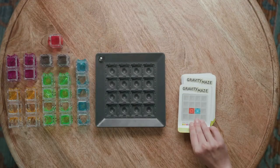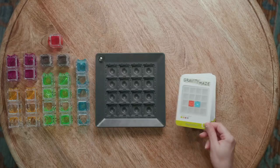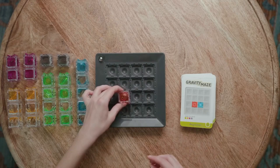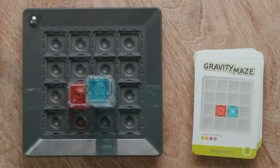Here's a quick rundown of how to play. To begin, choose a challenge card which shows you where to place your starting towers. These black dots on the tower pieces should match the black dots on the card, showing you exactly how the piece should be placed on the grid for this challenge. Once you're set up, you can collect the towers you'll use to build your maze, which are indicated here under Add to Grid.